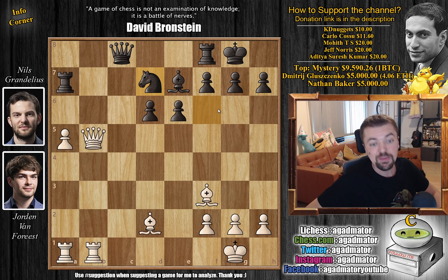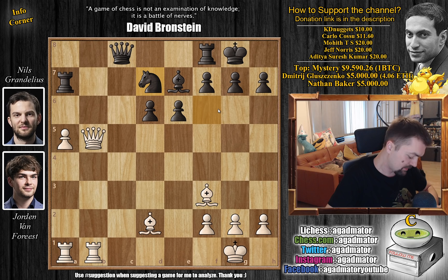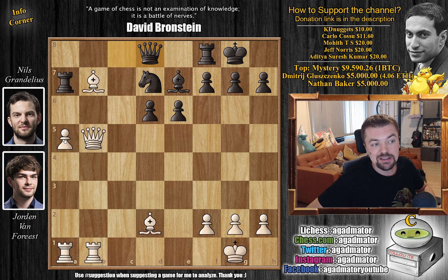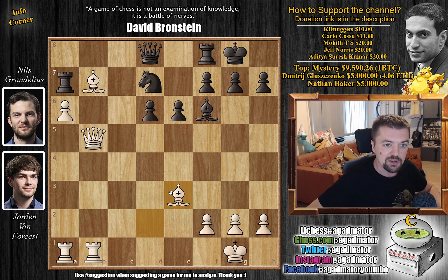Grandelius missed one very sneaky idea — pause the video and try to find it. For those who were able to do it, congratulations on spotting the extremely paralyzing bishop to b7. Black is really without a good move. Queen to d8 was played and now a6, completely trapping that rook, and bishop to e3 is coming. What can you do to prevent the bishop from coming here? You could go knight to c5 or bishop to f6, first just attacking the rook.